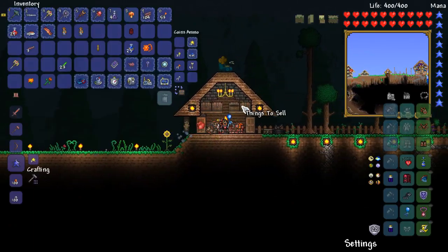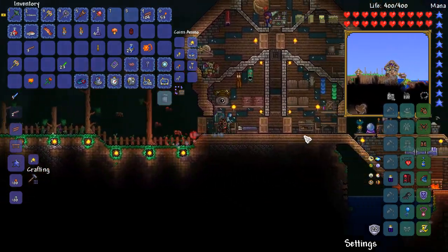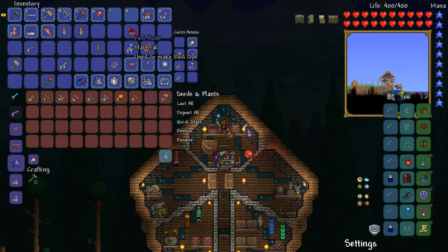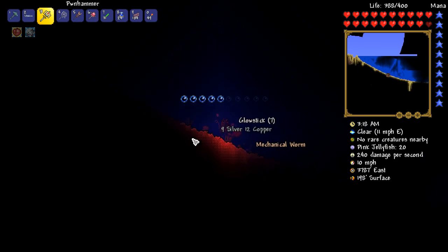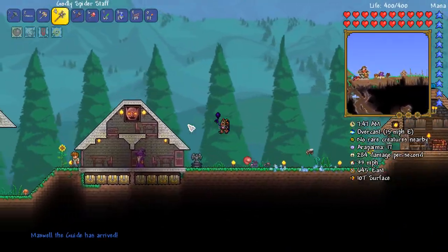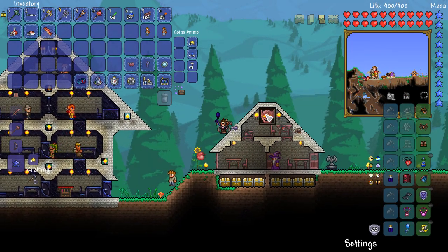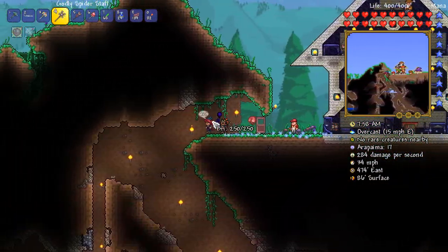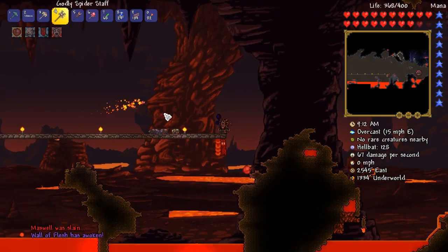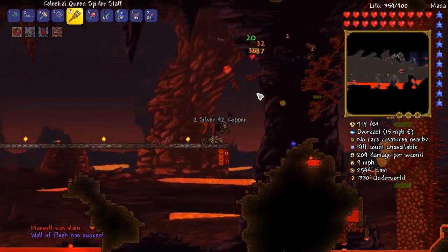Ladies and gentlemen, we have ourselves a things-to-sell chest, and we haven't really been doing a great deal of selling, as you guys have been pointing out. I think it's time we go on a major selling spree so we can actually start stocking up that chest again. Oh, a jellyfish just gave me a mechanical worm — awesome, I'm okay with that. Hey, at long last the guide has arrived back in! He's taken the top house as he blooming well should. Let's go ahead and recommence taking down the Wall of Flesh. Time to take down Wall of Flesh number two — let's chuck down another one of these celestial spider staffs and just let these guys do their job.